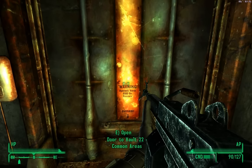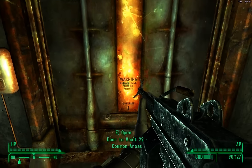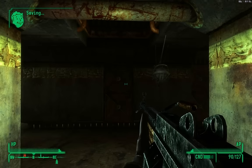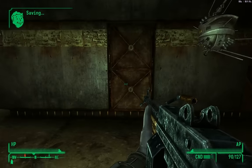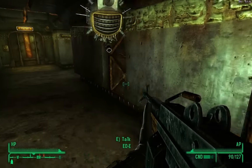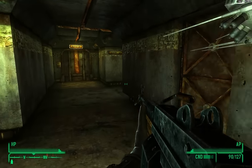We're ready to go deeper into Vault 22, and it looks like next up is the Common Areas. I believe I missed a skill book already in Vault 22, but we'll figure out where that is later. If I don't find it in these levels, I'll backtrack and look for it.